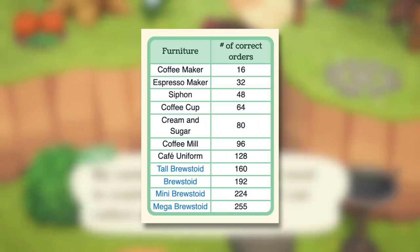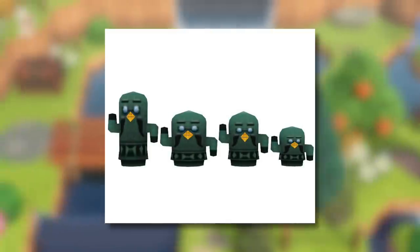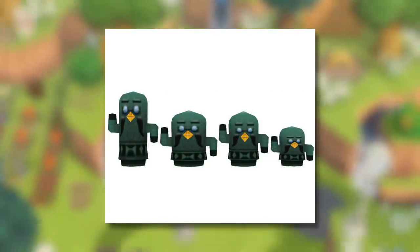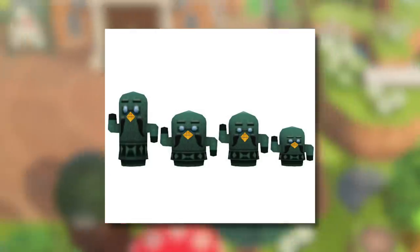Also by working there you could unlock a bunch of different cafe-related furniture, which I definitely see them adding into the game. It would be really neat if you could unlock the Brewster Gyroids, which I've mentioned a few times. I really love them, and if they do add Gyroids in this update then I definitely think we will be seeing the Brewster Gyroids as well.